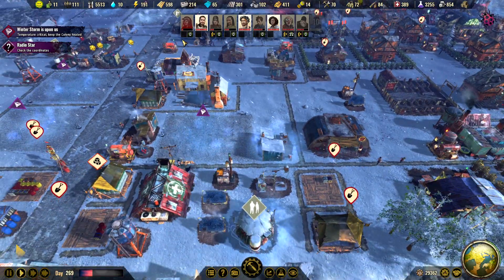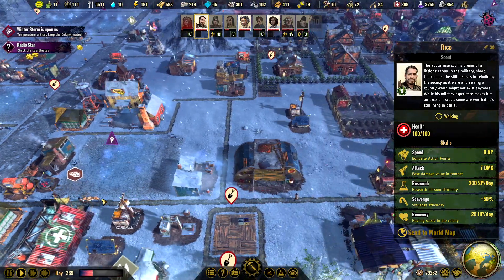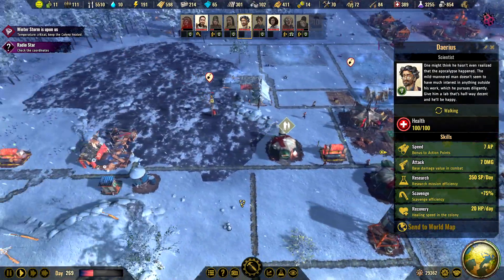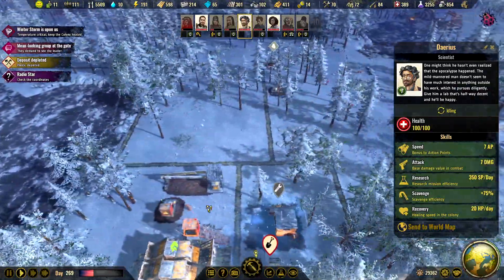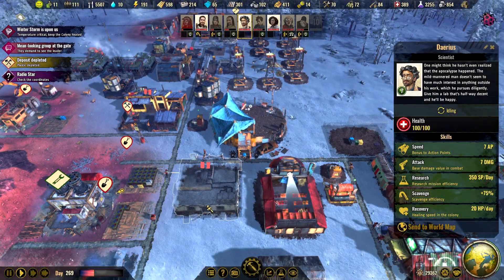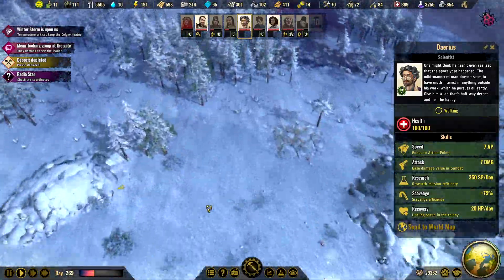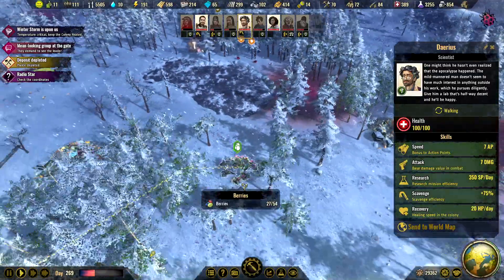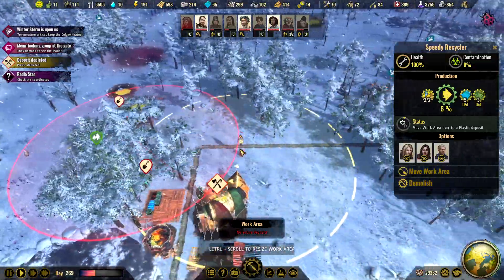That's a deer — okay, please collect the deer, I don't want it lying around here. Do you have any other food lying around? Nope, looks good. We probably have something way up here — yeah, collect some berries, plants. We have cleared that so let's move.